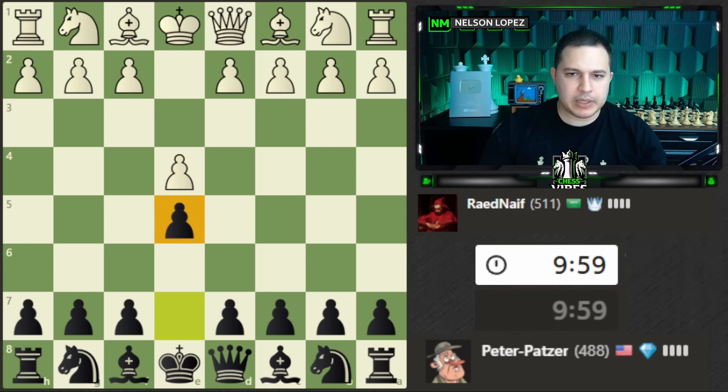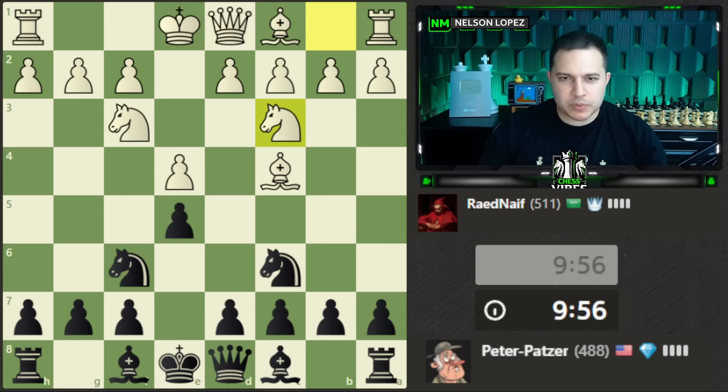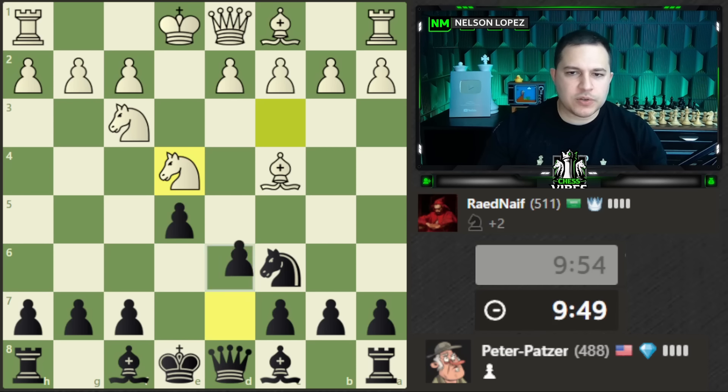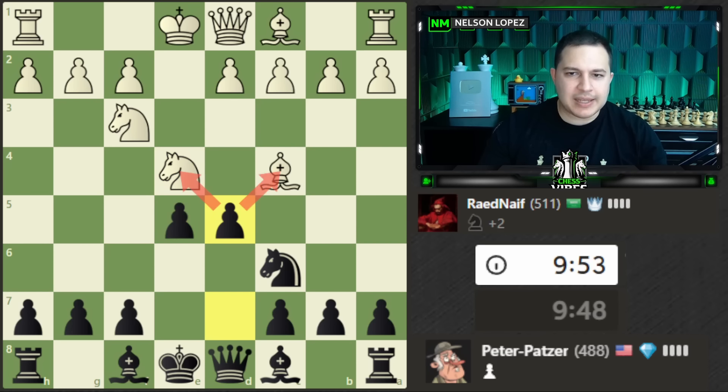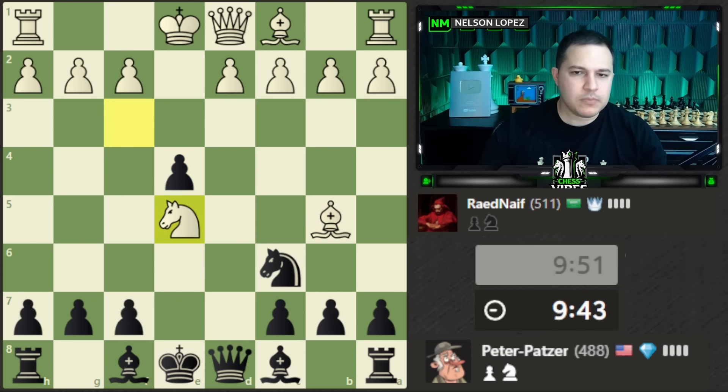Let's play e5, mirroring the pawns, defend, and go for the Two Knights Defense. Our opponent does not go for the Fried Liver, so this is a line I covered on the channel before — we capture here and the point is we give up the piece so we can fork and get it right back. It actually turns out to be a very nice position for us.